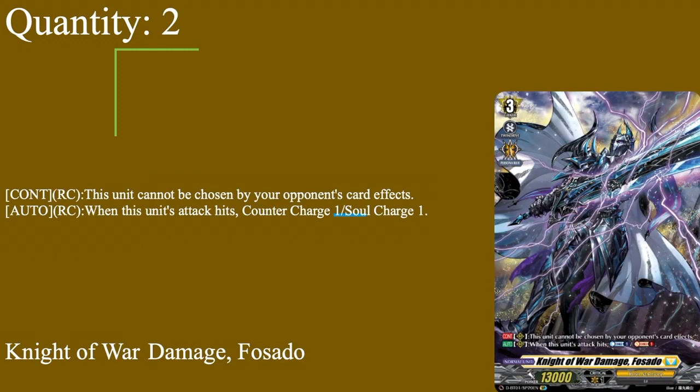Two copies of our first grade three: Knight of War Damage, Fusado — grade three, twin drive, persona ride, 13k base. Continuous rear guard: this unit cannot be chosen by your opponent's card effects. Auto rear guard: when this unit's attack hits, counter charge one, soul charge one. It's on-hit pressure in a deck that does decent counter blasting. Opponents will block it whenever possible, but since PBD has a double crit they also have to block the vanguard, meaning they can only ever take one rear guard attack at a time. They can't kill it via effects either, so they have to ram into it. Two copies because running four caused it to be clunky or not show up at all.